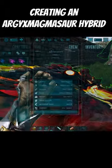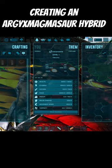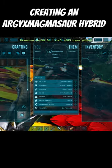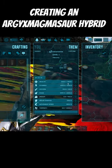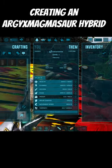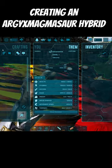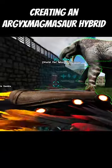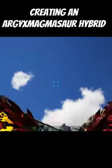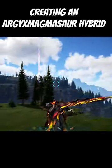What do I need to ride you? I'm assuming an Argy saddle, right? I hope so. In terms of stats, actually not as good as I thought it was going to be. For an S tier flyer, it doesn't really have that much health. Like, considering our Kaiser Spinos are A tiers and they've got like 15k. Maybe it's just because it's a flyer? It's very slow as well.